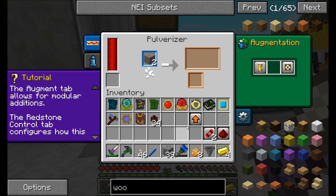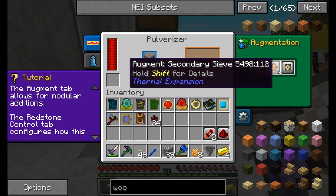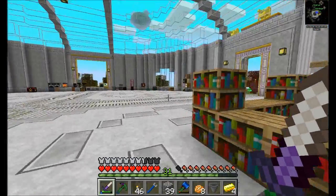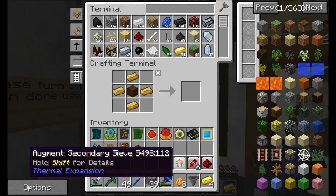I'm going to remove redstone control as an augment option. How did I get 10% secondary chance? That's not what I wanted. I derped that up a little bit.